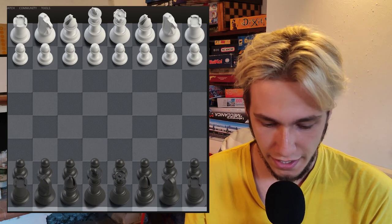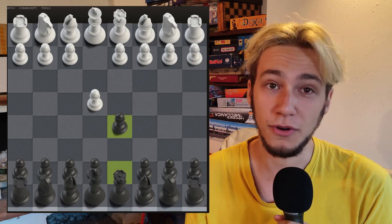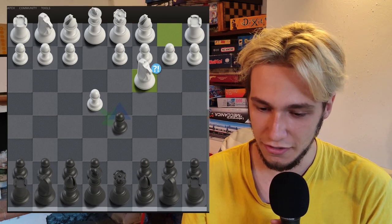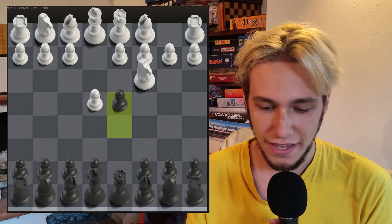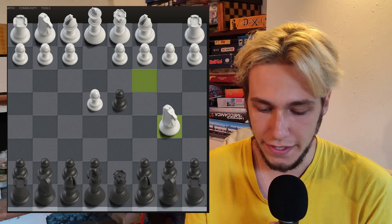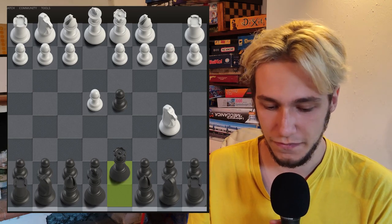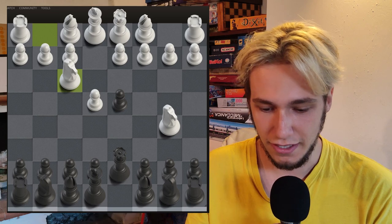I was black against David Edmundsson and he opens with E4, so I always go for the Scandinavian because I love the modern version. He throws the knight into the center, which he often does in response to the Scandinavian. I actually think this is not a very good move — it's already minus 0.4 — because I can just push my pawn forward and his knight is kind of left wandering around without a clear plan.